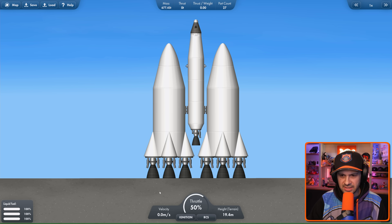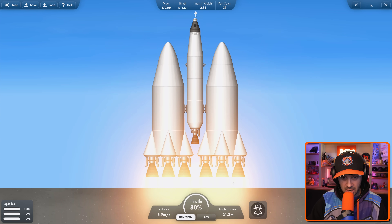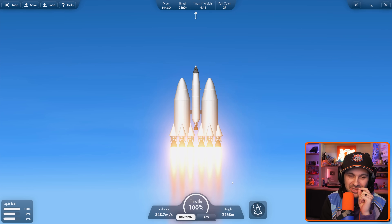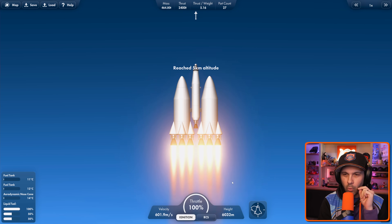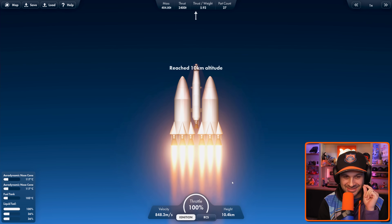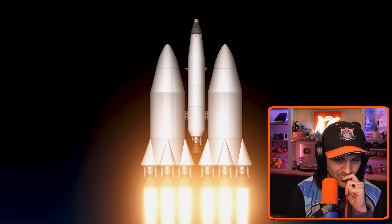Probably what you should do is lower the throttle to zero, hit the ignition, turn all of the engines on, and then you slowly throttle up. That was so satisfying. Clearly we've got a lot more power here, but also we have more weight. It feels like this rocket is less efficient than the one before because it's so much heavier.